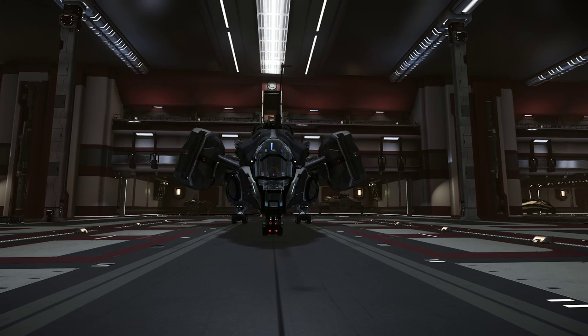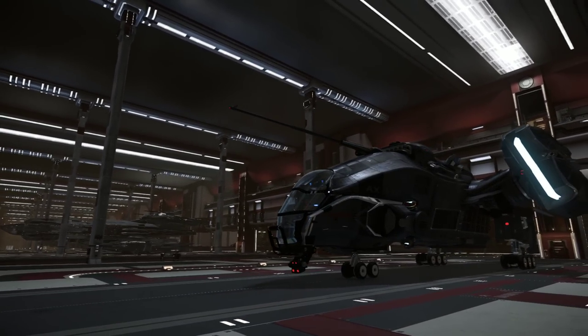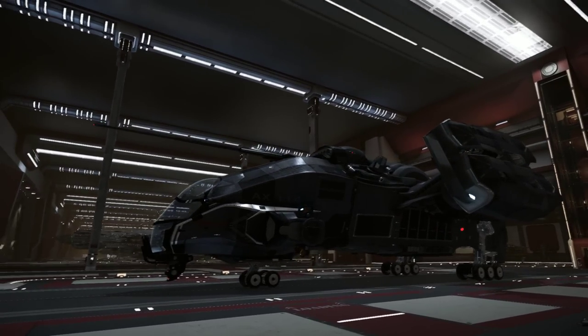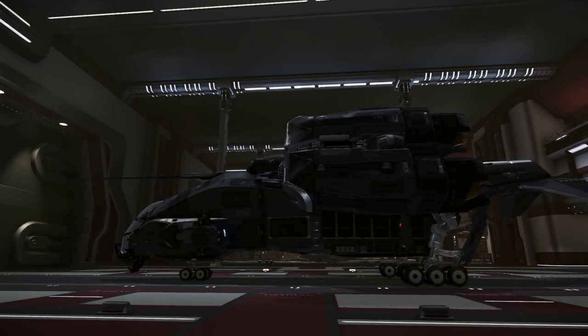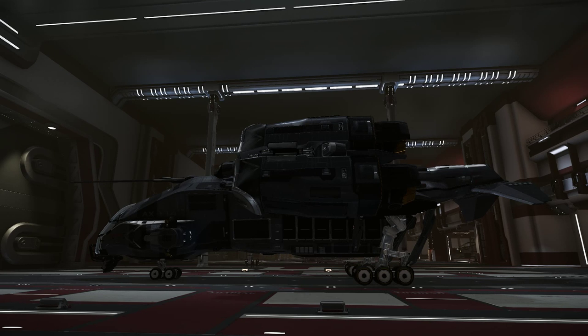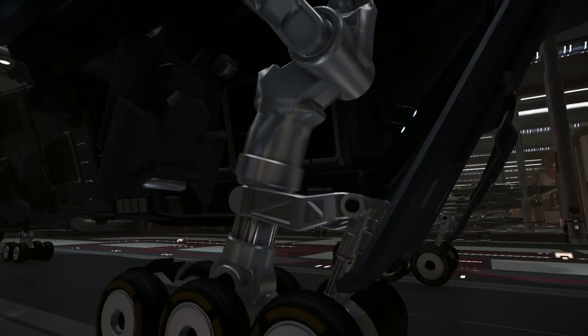Hard decision. If I was forced at gunpoint to make a decision it would be the Redeemer, because I think it's cleaner and more complete on the exterior — but we have no idea since we're not allowed inside. There'll be a big turret under the chin, turrets and missiles in the wing roots. This thing is going to be hot, and I think the more traditional Freelancer-style spinny main thrusters give it an edge. Either one of them deserves a win. For me though, the Redeemer is my pick — but please make your decision tomorrow. Amazing ships, really amazing.